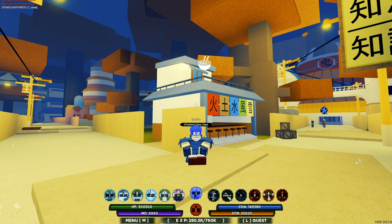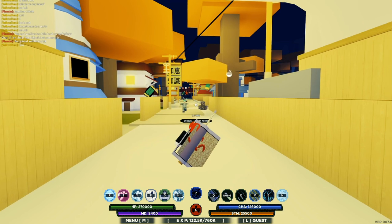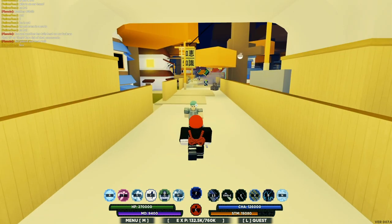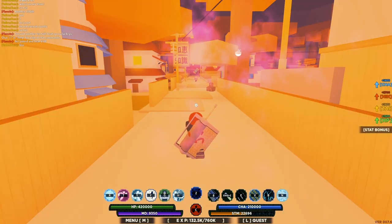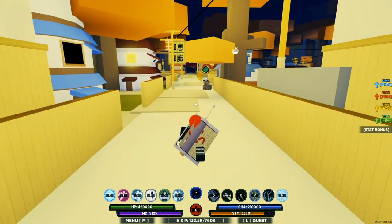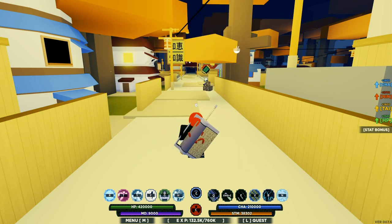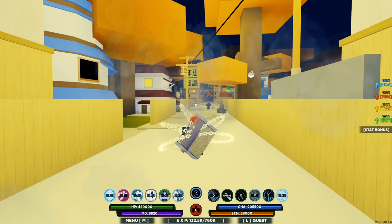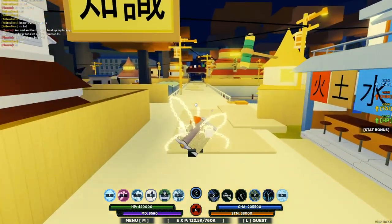Before we hop on his account, I just want to say that after testing this combination and using Uzumaki's second stage, I can officially say Uzumaki went from one of the weakest KGs to one of the strongest KGs in Shinobi Life 2. With that said, let's hop on his account. You'll need the Susano, so I need to activate the six-stage Sharingan — boom, that's the Susano. Now activating Uzumaki KG second stage — let's get it.